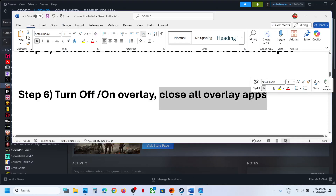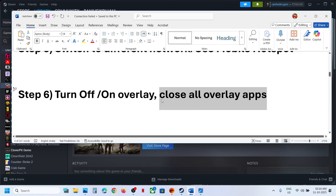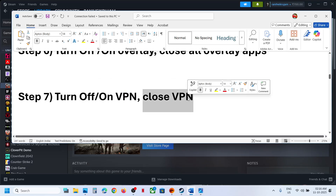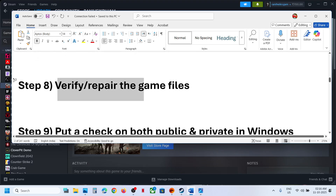Close all other overlay applications. If you have Discord running, go to Discord settings and turn off overlay. If you have the Nvidia app running, go to Nvidia app settings and turn off overlay. Close all overlay applications and then launch the game. Also, if you're using a VPN, try turning it off — or try toggling it on and off to find what works.